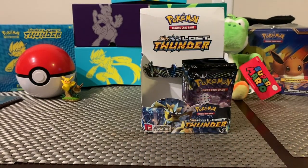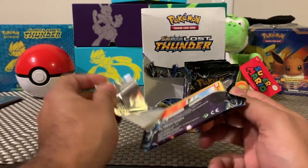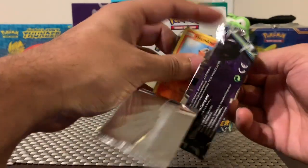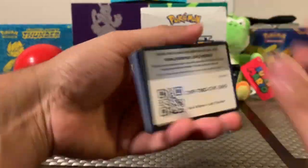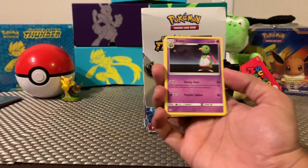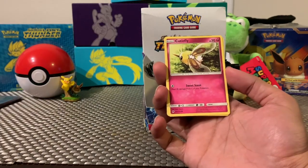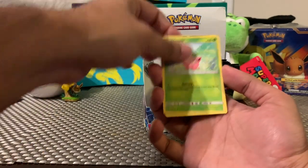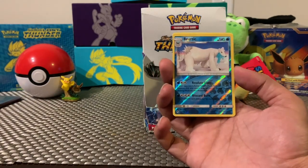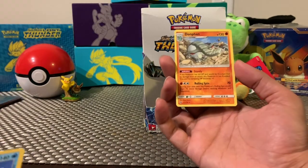Snubbull for the reverse holo and Mallow for the rare — pretty cool, I think that's like a mythical Pokemon or something. We still have a lot of packs left so keep watching — there's gotta be some really good cards coming up ahead. Water Energy, Natu, Zatu, Dedenne, Houndour — a lot of duplicates. Qwilfish — that's a new one. Hoppip. Beartic — that is so cool. I would have definitely picked that one. And for the rare we have Dolphan Head.